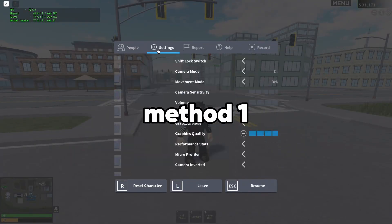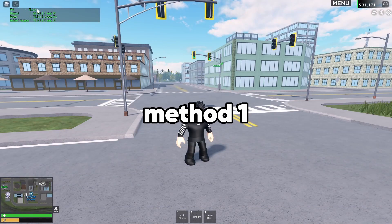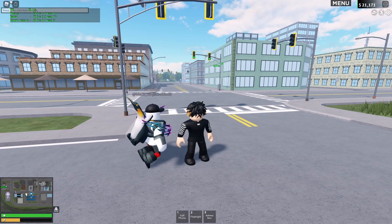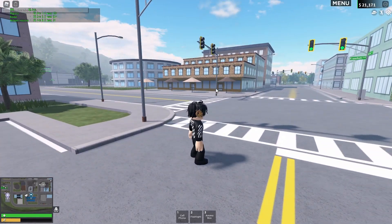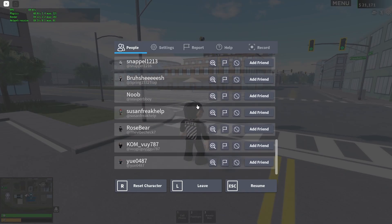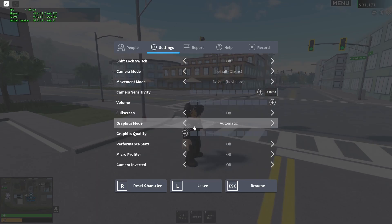Let's get into the first method to increase our FPS. You can either press the Roblox icon button in the top left, or more easily just press Escape. You'll see this page here. If you've played Roblox, you obviously know what this is. Just click Settings on these tabs.